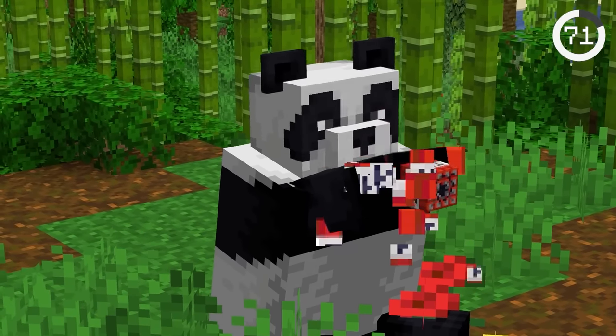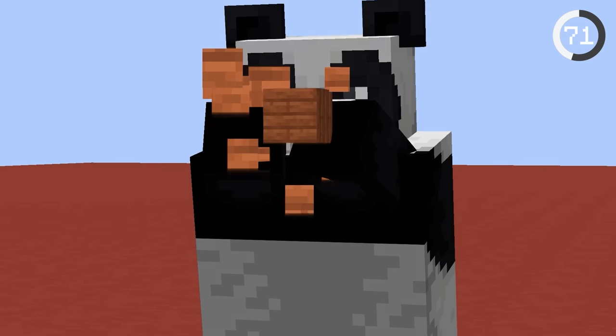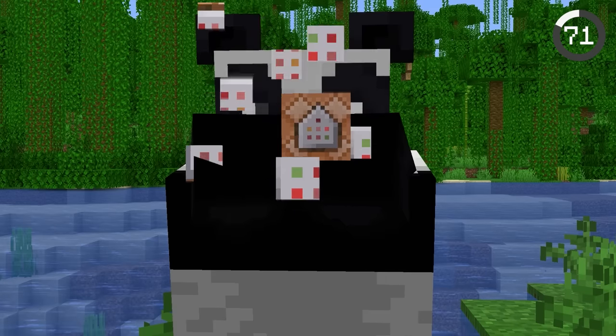Pandas will eat anything you give them. Normally pandas will only eat bamboo, but if you summon one holding an item it'll munch it down. This works with any item from TNT to command blocks.